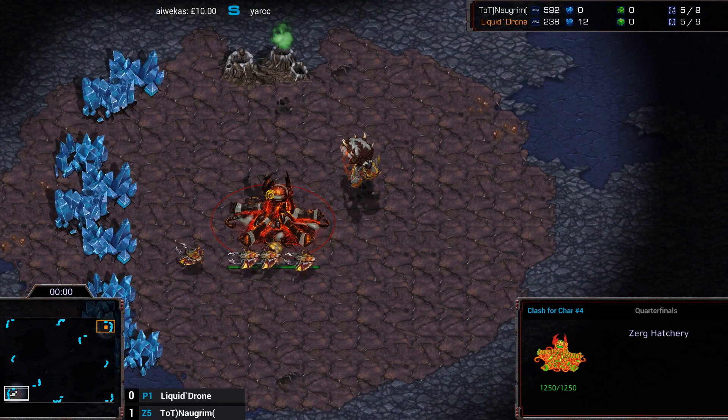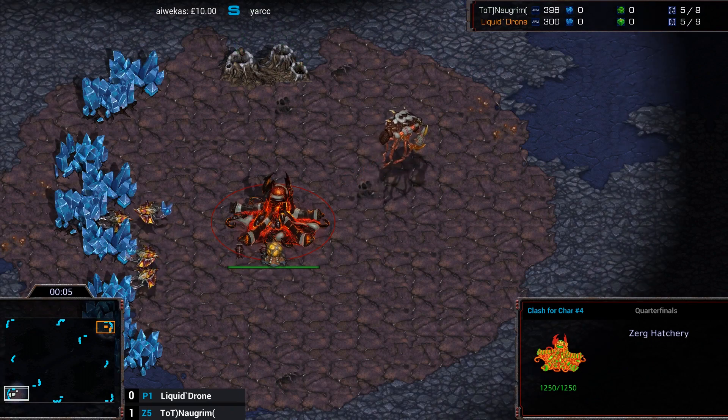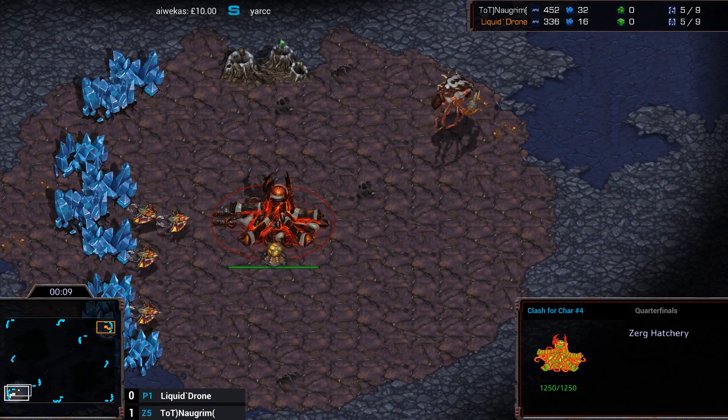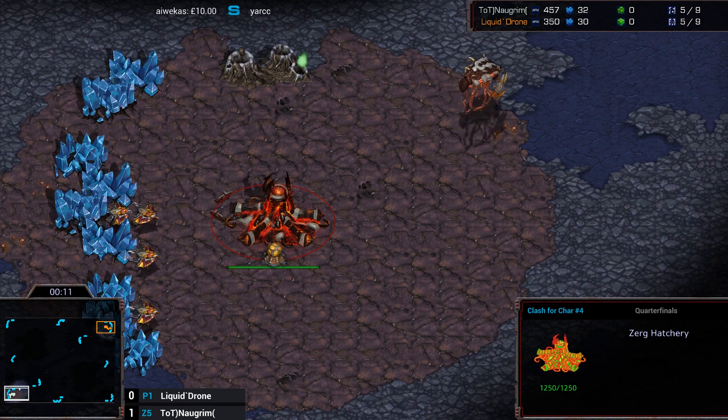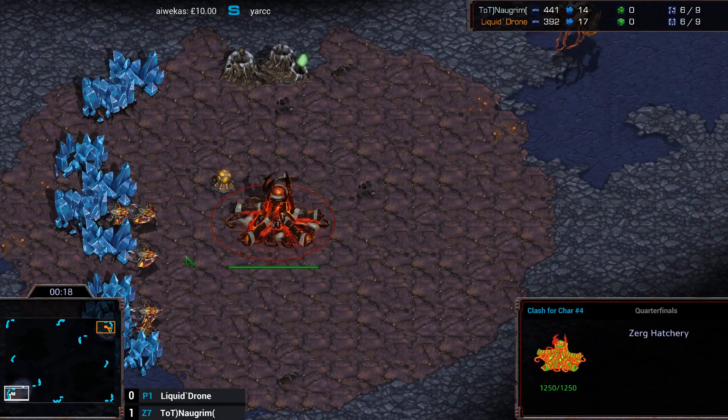Not even Bluestorm — it's DoubleStorm, supposedly; this is the street version. At the bottom left is the White Zerg — we have TOTs Norgrim. And in the top right, we do have Liquid Drone, in orange again. This tournament's rigged. What's up with these colors, Kix? I'm just rigging it — that's it.